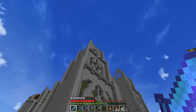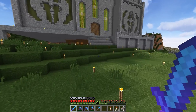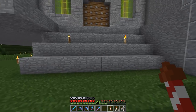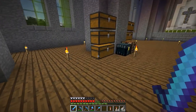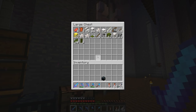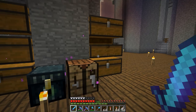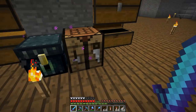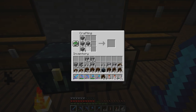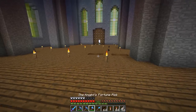I think the first thing that I want to tackle is probably those tower roofs up there. We're gonna need a couple things — we're gonna need dark oak, and we're gonna need some stone and stuff like that as well. So what I'm thinking is I'm actually gonna kind of change these up a little bit. I do have a little bit of dark oak, so let's grab some of this, and then I need some andesite, probably a handful of stairs, and that will probably do it.